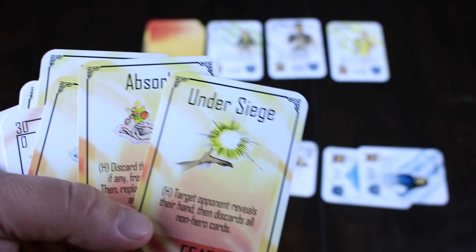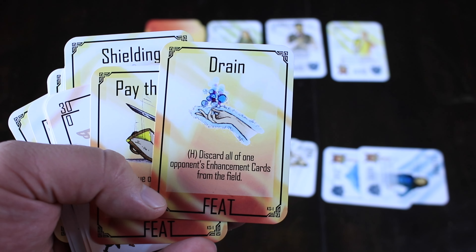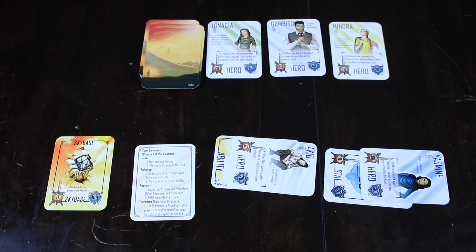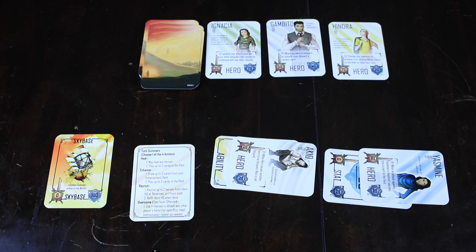The last thing you can do on your turn is called feats. There are four feats in the game and these are super strong abilities — in fact, they take up your entire turn when you use them. One says: target opponent reveals their hand, then discards all non-hero cards. So if they've been drawing cards the whole game with a ton of cards ready to go, this gets rid of basically all the cards except for heroes — that's huge. There's also a drain feat that says: discard all of one opponent's enhancement cards from the field, so all those extra cards stacked on top of characters disappear.